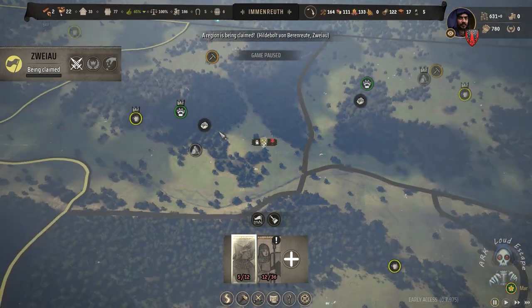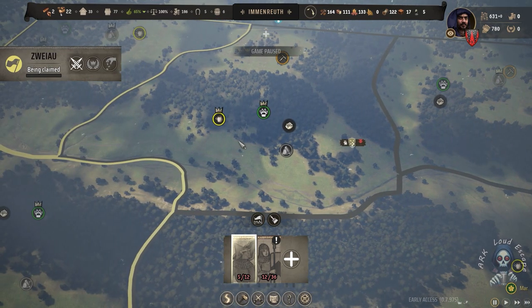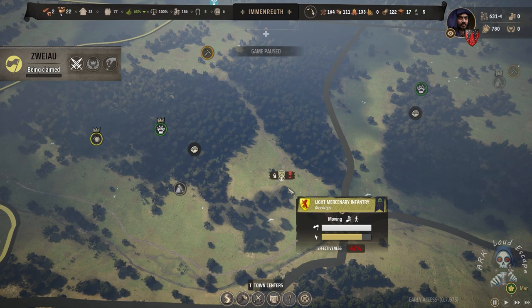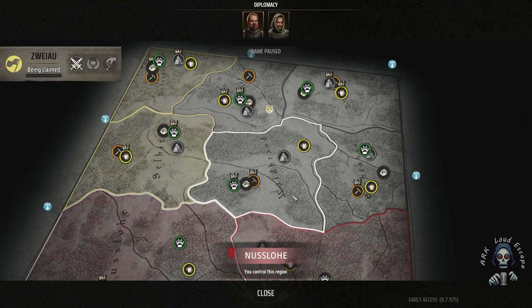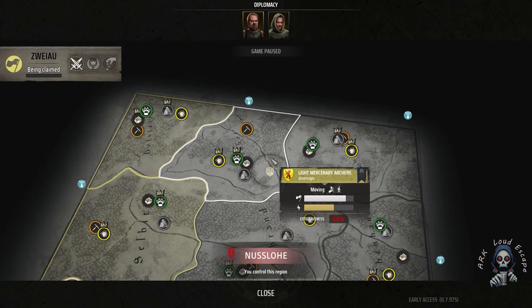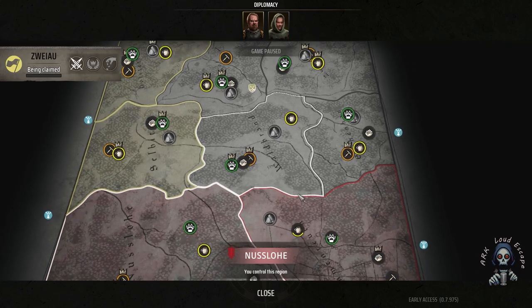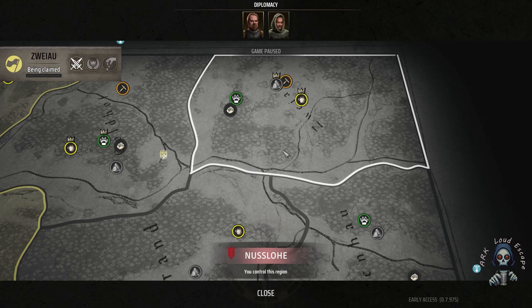The other lord also takes influence from that — wow. It is bad luck for us because we cannot fight him now. The other lord is claiming a new land, which is not good for us either. Let's check what happened there — which area they claim, which territory. I hope it is not the middle one because the middle one has some deep iron.